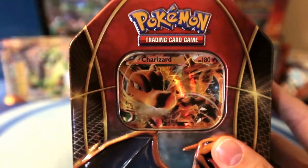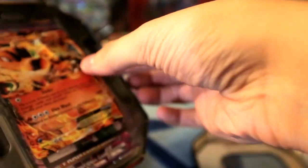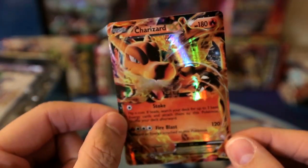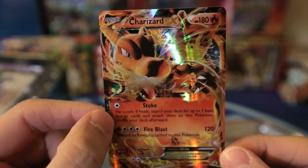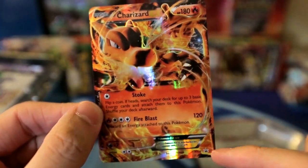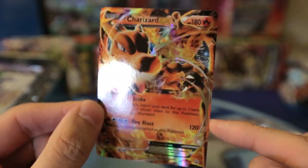Let's open up this awesome Charizard tin - he looks awesome. I picked this up because, I mean, how can you look at that foiling? Just buying this tin for me, pretty worth it. I've always been a huge Pokemon fan. It is a promo, as you can see down here, but God, it's gorgeous. It's like his snout is just coming through that artwork. Oh, it's amazing.